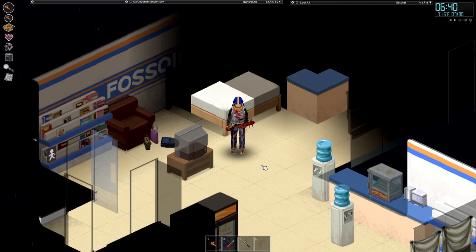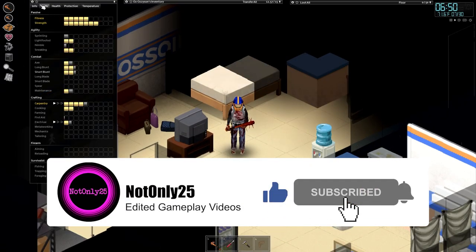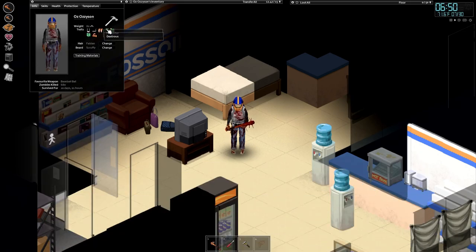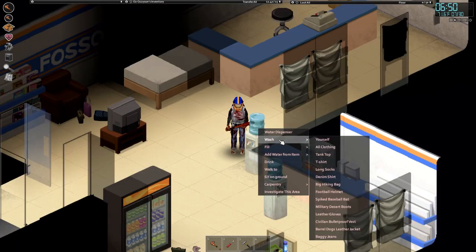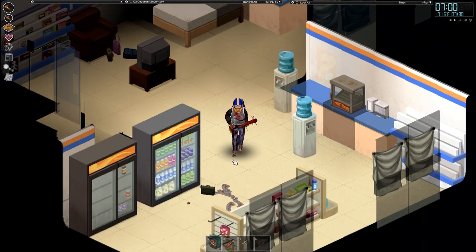Hello and welcome back to Project Zomboid. I'm not only two-five, this is Oz. Oz's weight is going up at 80 - we probably need to keep an eye on that, we don't want to be overweight. Let's make sure we're stout, lucky, fast reader, dexterous, clumsy, smoker, and high thirst. Speaking of high thirst, let's fill that water bottle and look for something to eat.